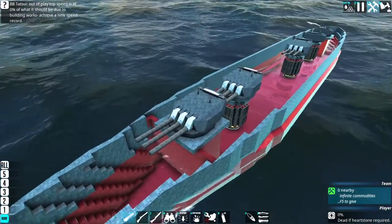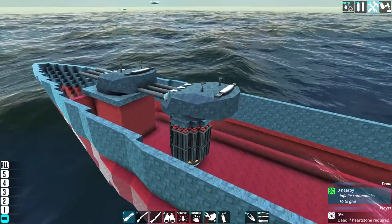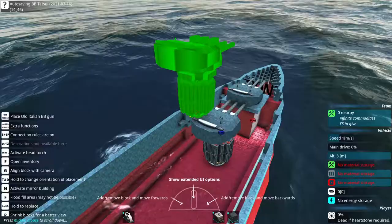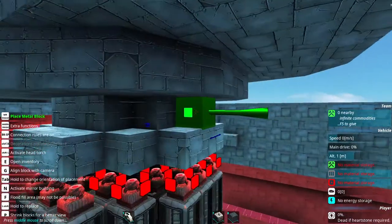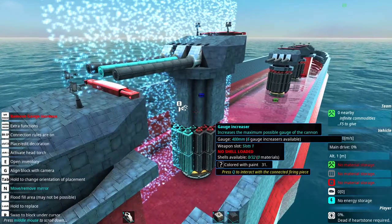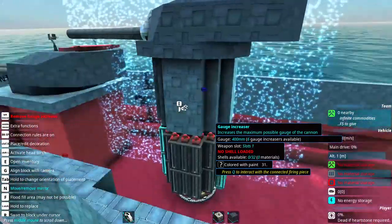Now I need to armor up the top turrets - the ones that are going to sit a bit higher - because I need to modify the turret so it's longer on the neck. Now that I've armored up the neck of the turret, I'll save it as a prefab and then use it at the back, simply changing the restrictions in the bottom part.